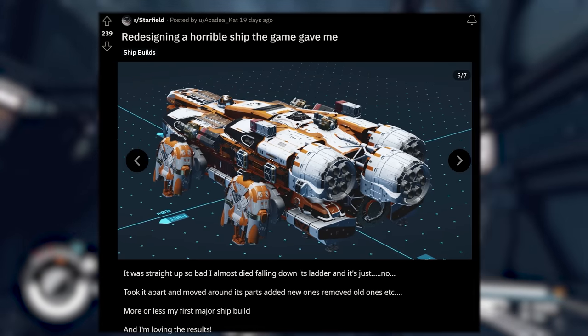For all of you out there that love some overly small ships, check out the Rambler 2 posted by PrestigiousAd1065, along with the caption 'Smallest ship I could build.' I'd love to hear from you guys down in the comments — is this just too small? Are any of you actually flying around ships of this size? Let me know.